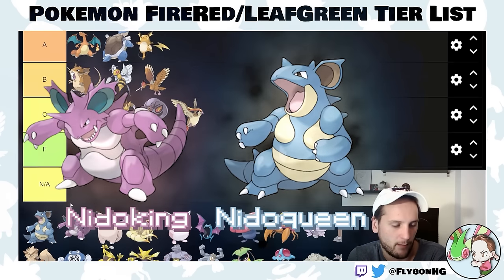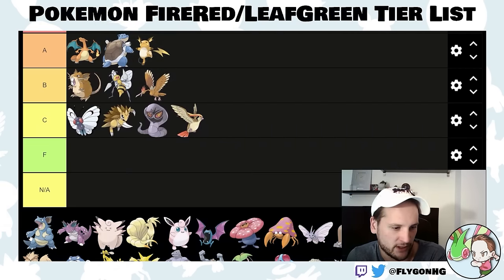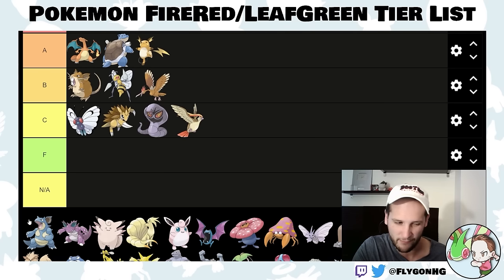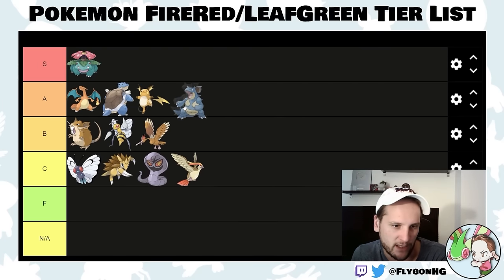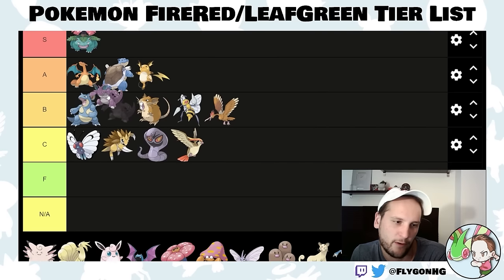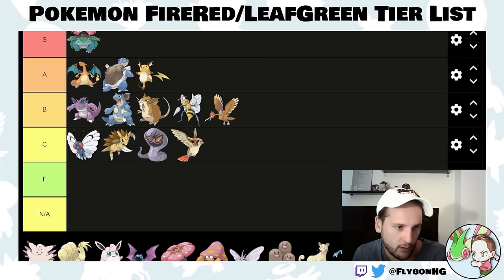Nidoqueen and Nidoking are both pretty good. The downside with all stone evolutions — of which there are many in this game — is that they usually have pretty bad level-up move pools, and if you want the good moves for Nidorina and Nidorino, you'll be stuck waiting for a long time. But these Pokemon are pretty solid and have really good coverage with TMs. Nidoking and Nidoqueen can both hit really hard with Earthquake, so they're high B-tier.